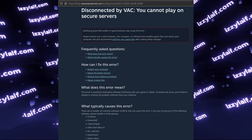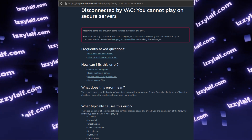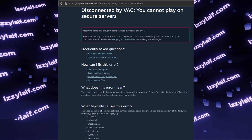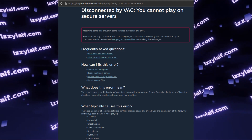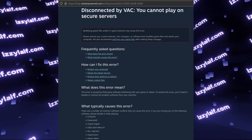This page has a hilarious list of software that may prevent you from playing on VAC-protected servers. Some of them, like DLL injectors and cheat engine, are reasonable. Some of them, like CCleaner, are questionable. And some of them are laughable — for example, PowerShell, which is a part of Windows itself since at least Windows 7.